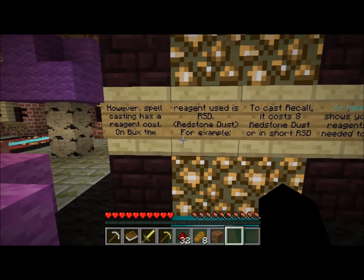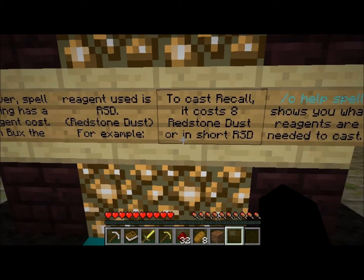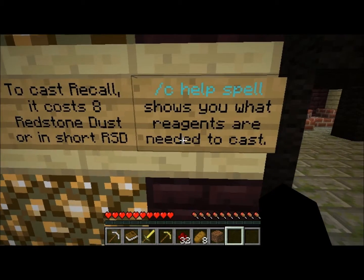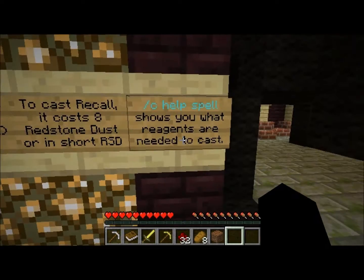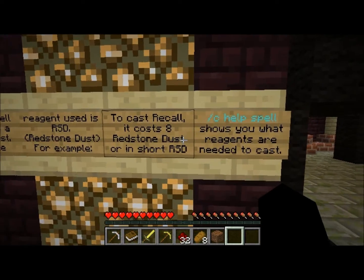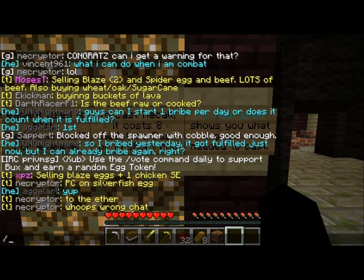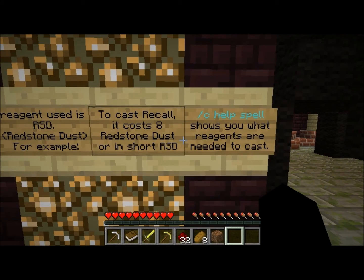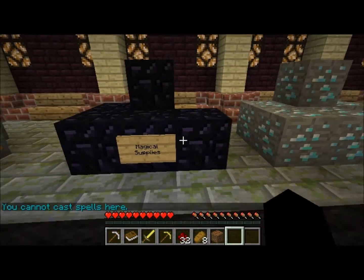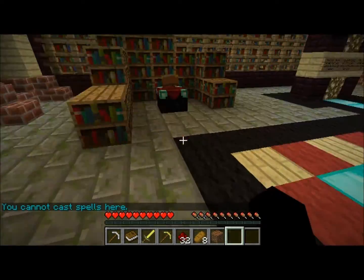Spellcasting has a reagent cost on Buxville — the reagent used is redstone dust. For example, casting recall costs 8 redstone dust. Finally a use for redstone — that's fabulous! I always have way too much redstone. You can use /help spell to get more info. Magical supplies are available as well.